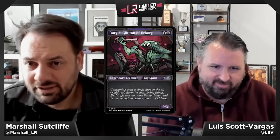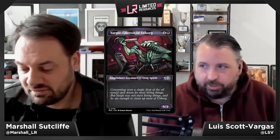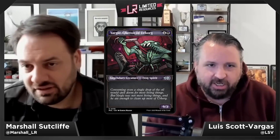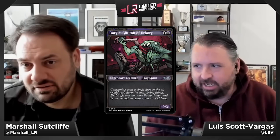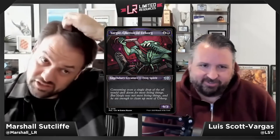Yargle, Glutton of Urborg — four and a black for a 9/3 legendary Frog Spirit at uncommon. There's no exciting spot for Yargle in this set — it was barely playable in original Dominaria because of legendary spells requiring a legend in play. Yargle is an F — maybe a D-minus if you have Voldaren Thrillseekers and are planning to fling it, but as things currently stand it's very barely playable.